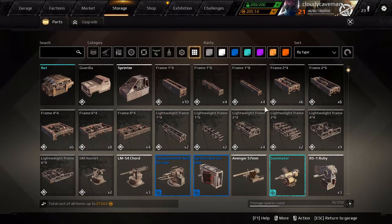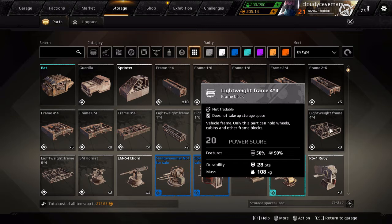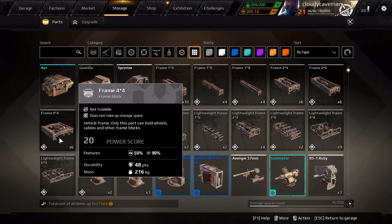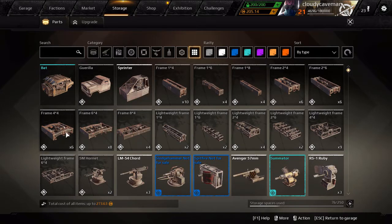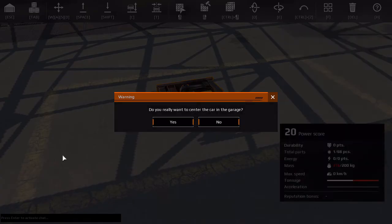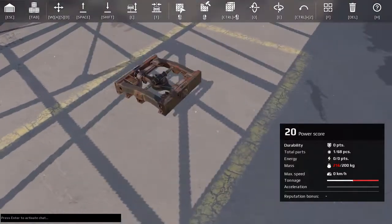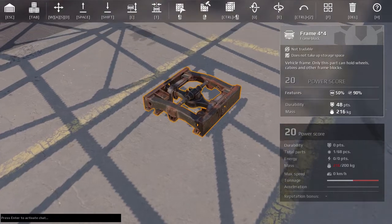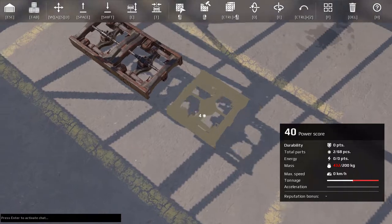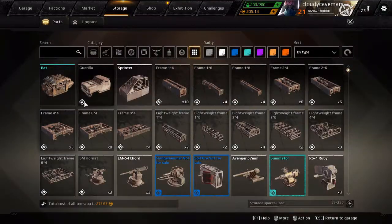First, you're going to go to storage and get the lightweight frame — the durability is a little bit less, actually kind of a lot less, but let's do this. Put that right there, then press T to center the car, then press Ctrl and left-click to copy, and do that another time like that.